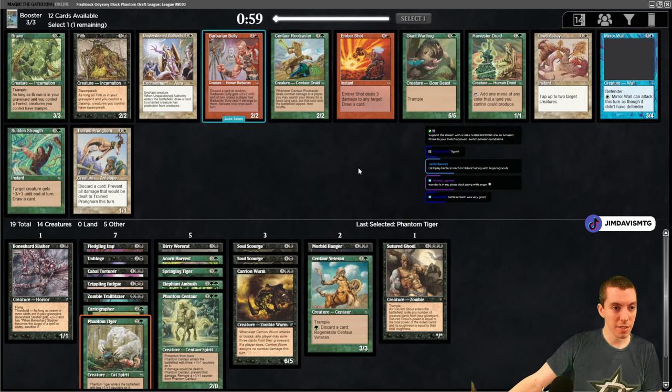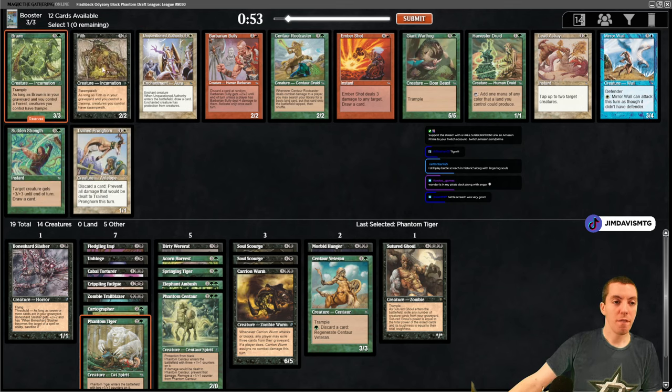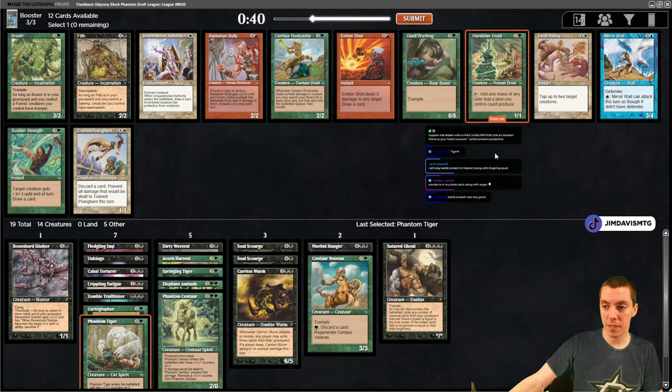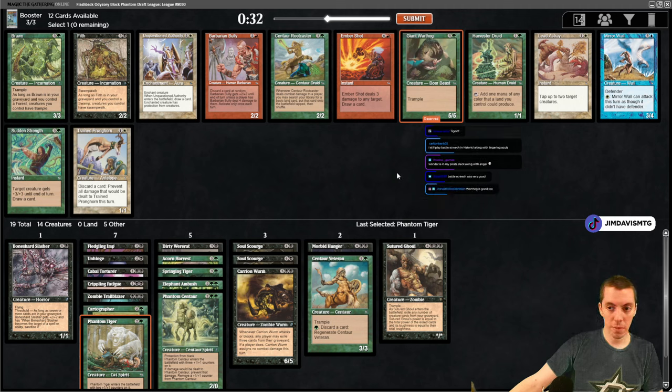We got Tiger, Brawn, and Filth! Brawn in the graveyard gives everything trample, Filth in the graveyard gives swampwalk. Also a Harvest Druid - I kind of need it, we have literally one two-drop in our entire deck. Two-drops aren't as important as in modern magic but you still need to do things. Giant Warthog, Colossal Maw, Precursor - fine card too. Take the Druid.